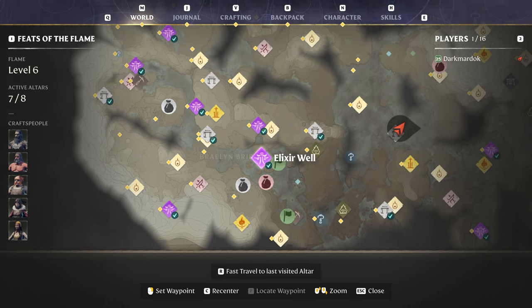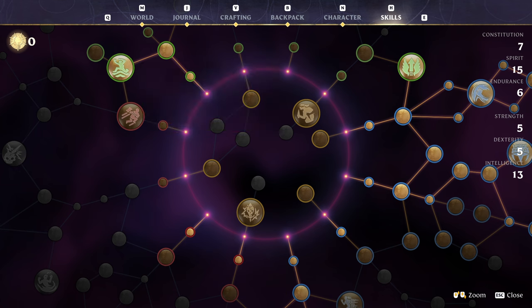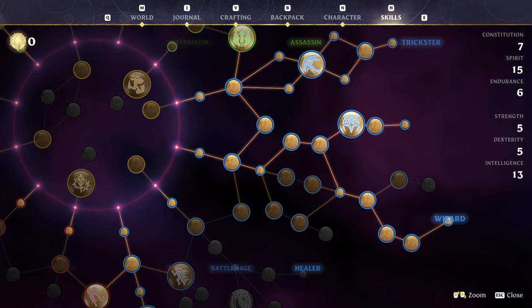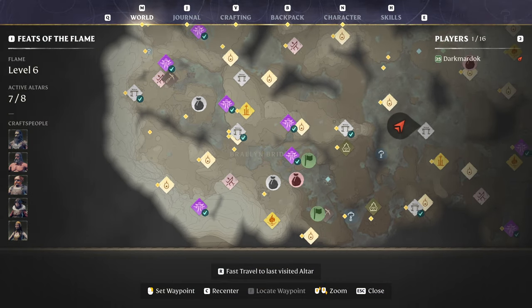The elixir wells and shroud roots are a great way to get easy skill points right from the get-go, especially the shroud roots. The elixir wells are a little bit tougher — you'll have to battle through some monsters — but if you have a glider you can get to shroud roots so easily. You can glide right into most of them, drop right down, chop it down, and boom you've got some points.